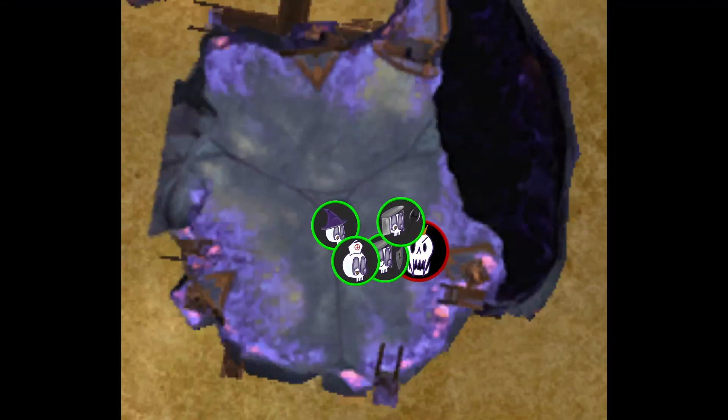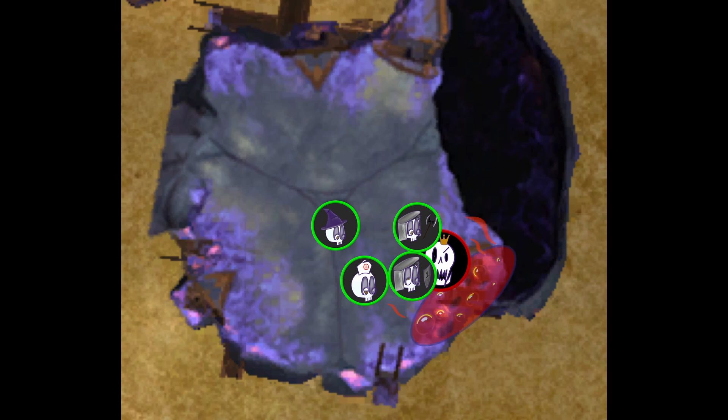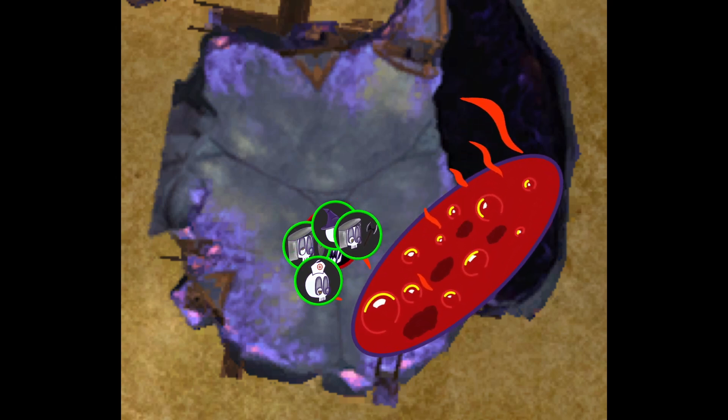POSITIONING! The boss will charge to the nearest vat. Stay near the boss as the pool grows from the vat. When the area is full, move to the next vat.